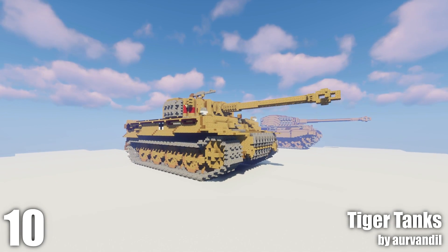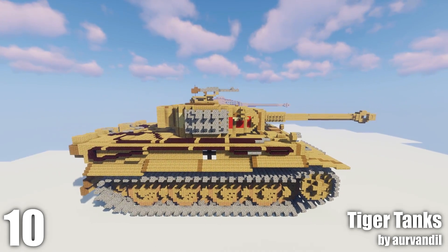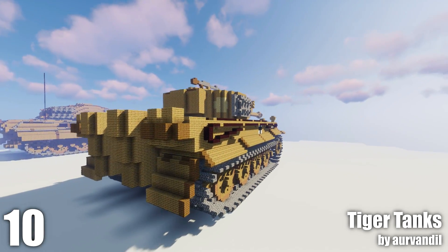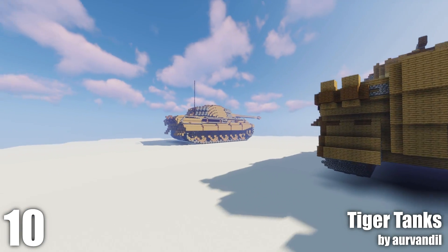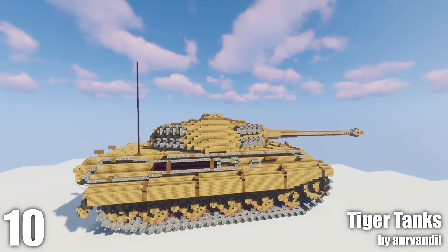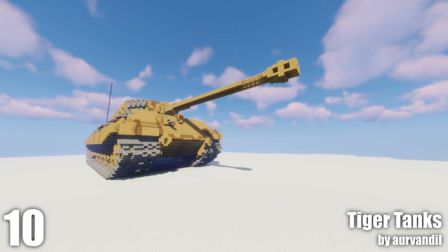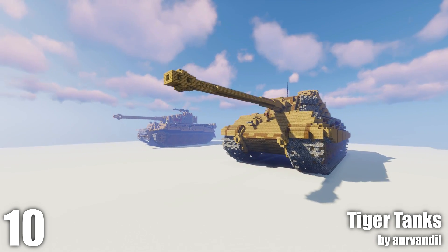Starting with these Tiger tanks by Vandal. This is the Tiger One — he's made a German heavy tank used during World War Two. It's quite a famous tank, probably the most famous tank ever. The King Tiger, Tiger 2, is slightly bigger and slightly heavier, includes sloped armor and a longer 88 millimeter main gun. These two builds look very much like the real thing; it's quite impressive really.